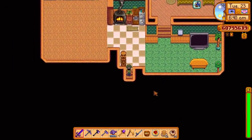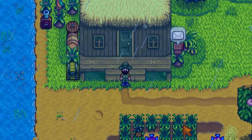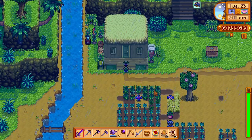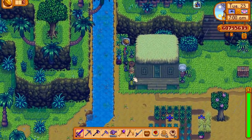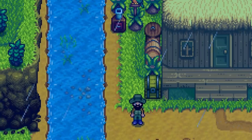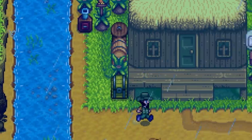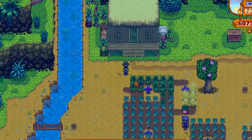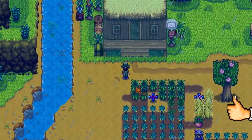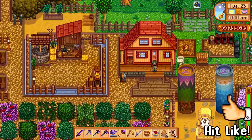We're back in Stardew Valley — this is the only game I want to play right now. We're going to show off some more 1.5 content, and today I'm actually going to be showing all of the brand new product machines added in 1.5. Similar to the kegs and preserve jars, there are loads more brand new machines that will make new produce, and I'm going to show you every single one — not just how they look, but how they work and what they produce. There's so many, so if you're excited hit the like button!